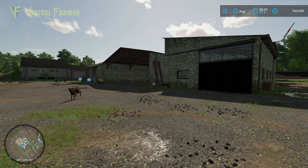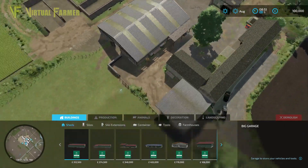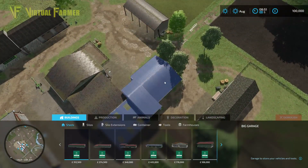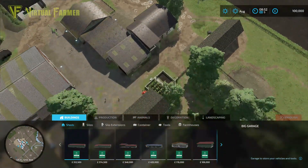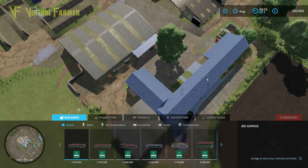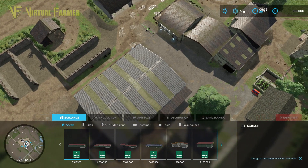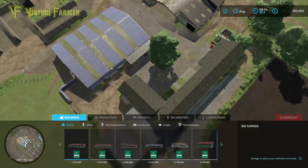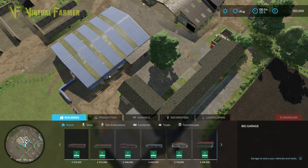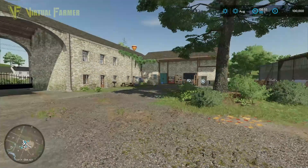You also have something very, very cool in this yard. Going into the construction area — one of the absolutely beautiful things about this, which Black Sheep showed off on Facebook a little while ago: all of these buildings are customizable. Everything in this yard can be removed building-wise if you want, and you can build your own farmyard in its place. I absolutely love that feature. This is the most customizable mod map farm we've had so far.